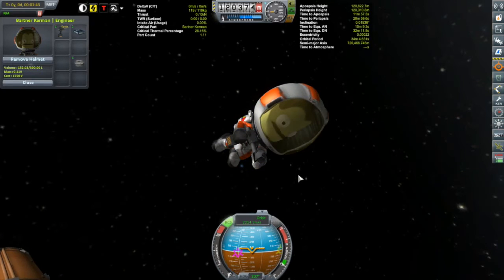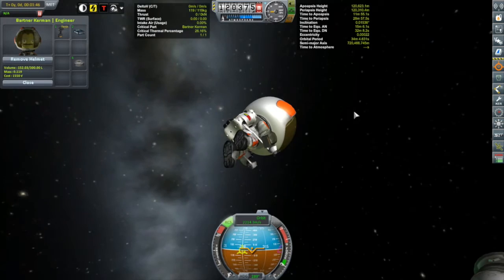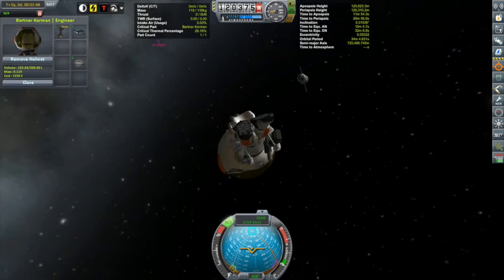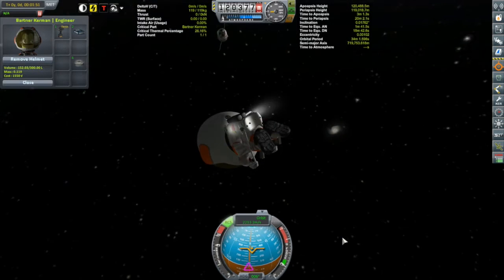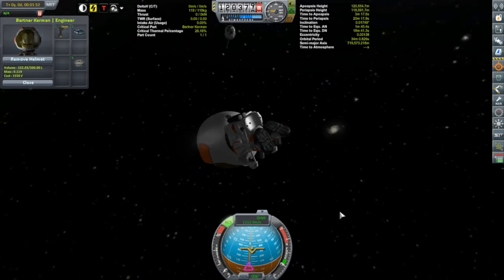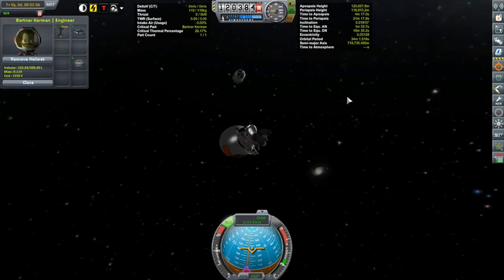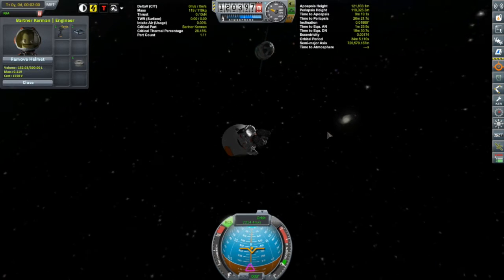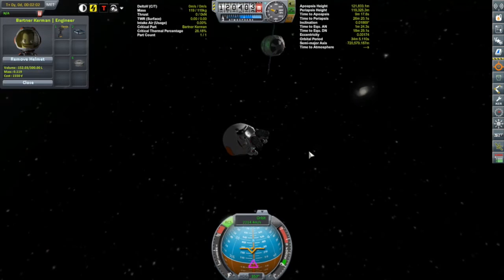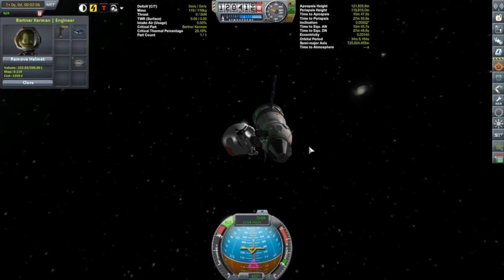Oh dear — Bartner has clearly lost it, and he's only 19 days into his current mission. Now, to be fair, Bartner is my second most space-experienced Kerbonaut — this is his 120th day in space. The person that's got him beat is Bill, who is currently in the Keruse at 148 days in space, with 120 consecutive days in space. These two engineers are certainly setting the bar high as far as space time goes.